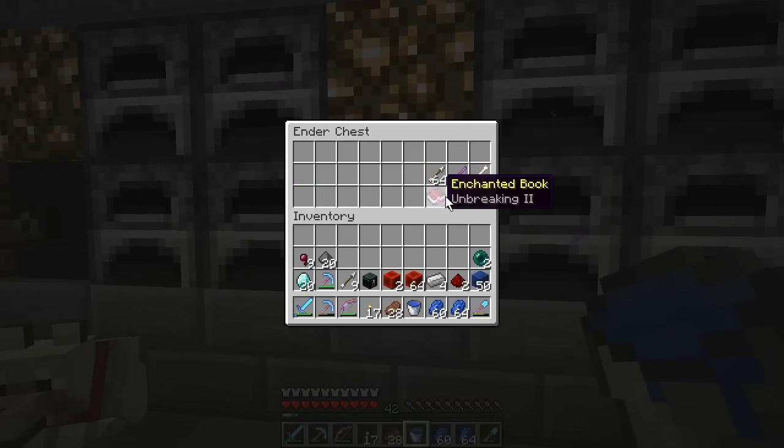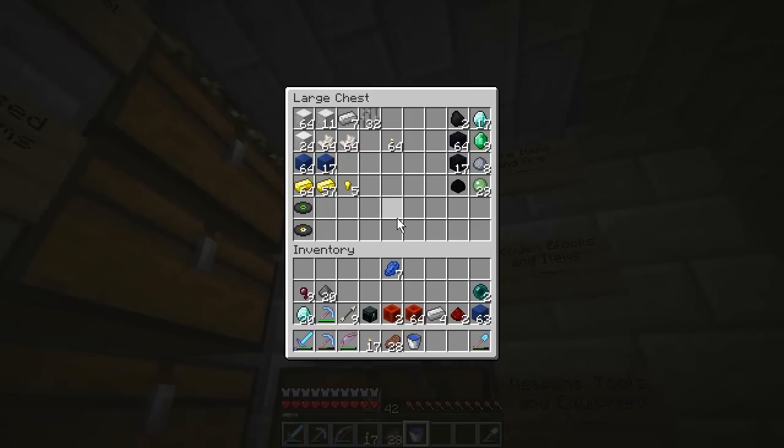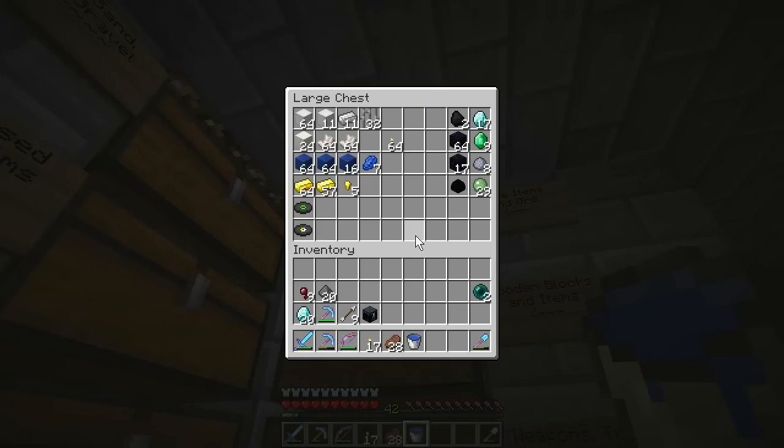In the furnace we have a full stack of iron going with four stacks of iron and a stack of gold feeding in through the hopper, plus a stack and 18 more in the chest above. So much iron melting, and we already have 22 done. I love the smelter — it's like a little shop, and it's automated. Just like, 'I want this potion today.'